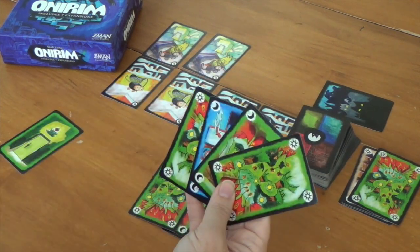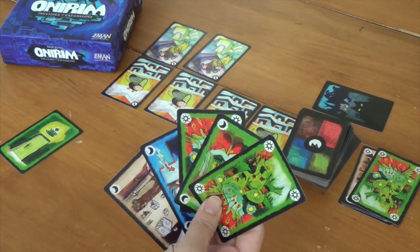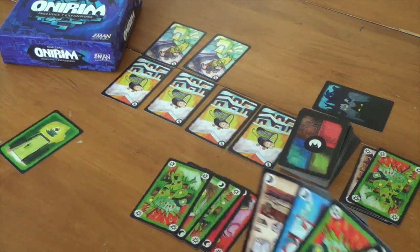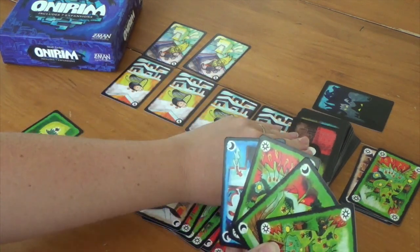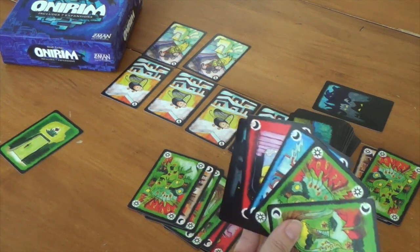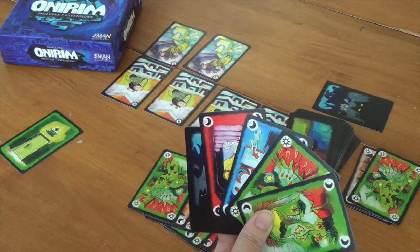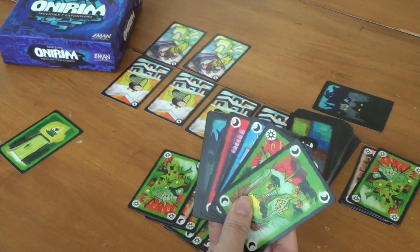First thing we have to do is draw back up. I would love to continue on green because I have a completed path, but the problem is I ended on a sun. So let's switch colors to orange and maybe we can keep going. Now I can go back to my sun — another nightmare. Another choice: we have the second green right here. Do we toss this hand or do we toss the next five?